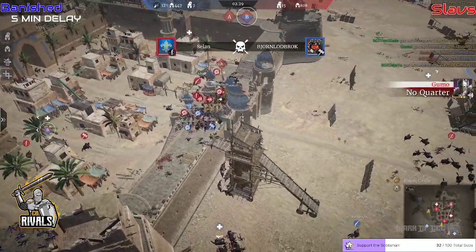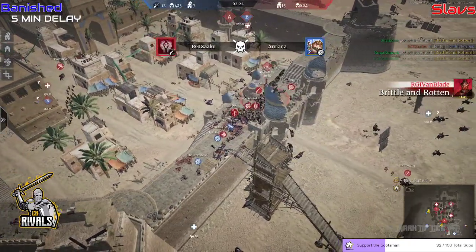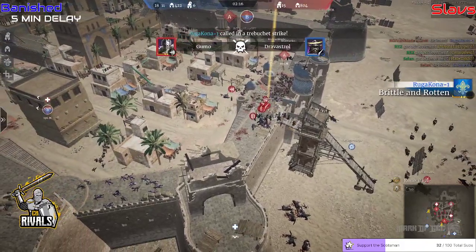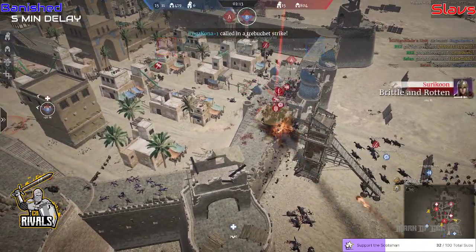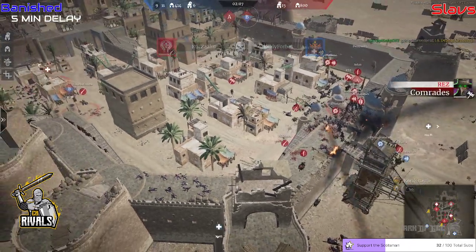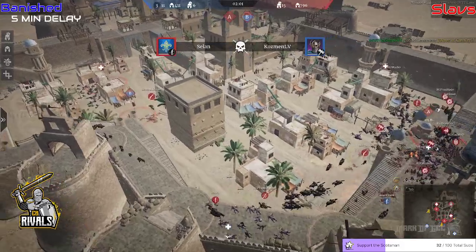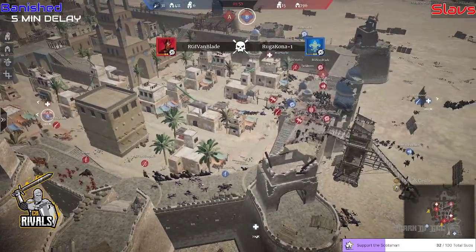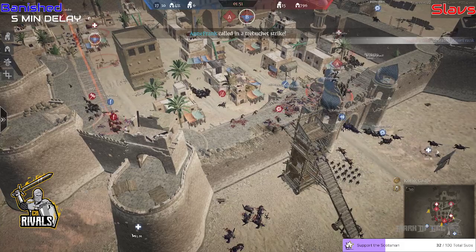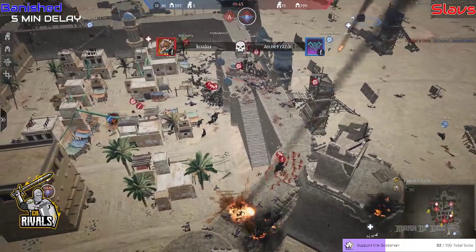Lots of Cav charges outside the back — Deja Vu picking up some kills. Gumo has the no-quarter badge once again. Van Blade is killing with his units and Brittle and Rotten out with their Cav. The push from Slavs has pushed Banished out — down to six players alive. The treb comes in but is a little too late to deal any major damage. General Combo is defending B as it's the closest to cap. Anne Frank is one of the only heroes still up on the wall. Koako picks up the kill on Anne Frank — glaive vs glaive.